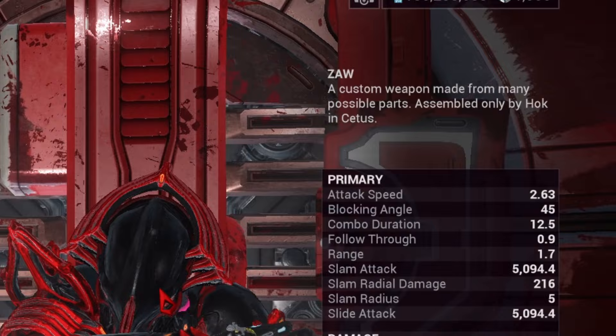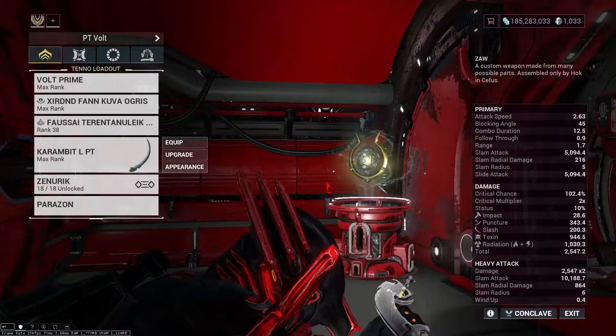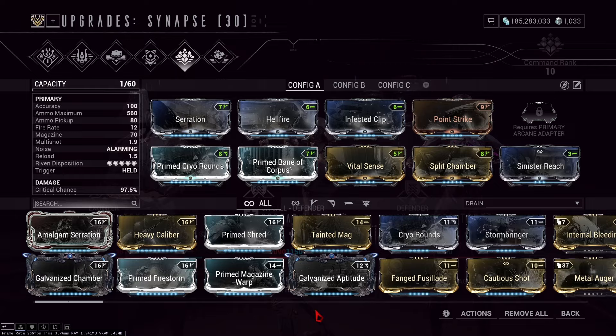Next, use the Tenet Diplos with 60% Magnetic and this build. For your melee, you want this Balazor with these mods. Exodia Contagion covers all the modded elements as well as Blast, and when it hits certain areas it can deal Viral damage. But you don't have to worry about that because Viral is also on the Diplos.